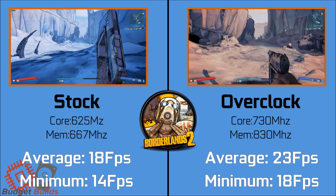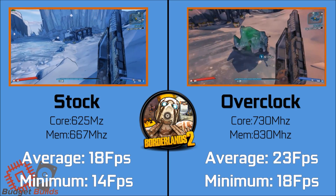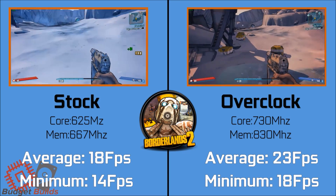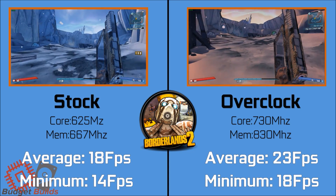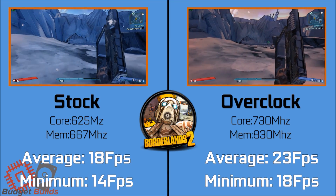Rounding off with Borderlands 2, a game which really just showed weakness in the card due to its weak specifications to begin with. The game averaged 23 FPS on overclocked speeds and only 5 FPS less than that on stock. Although minimum frames were higher on the overclocked, the game was not particularly playable and lowering the resolution would have been necessary.